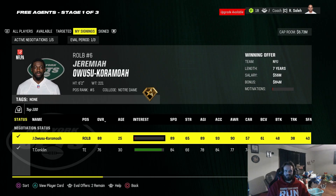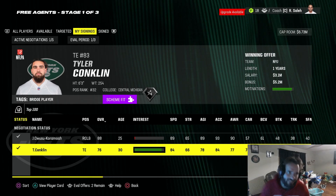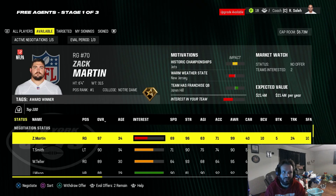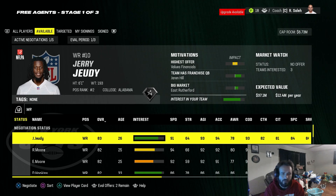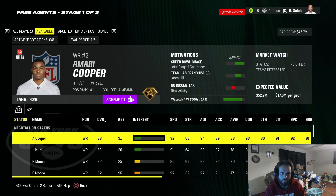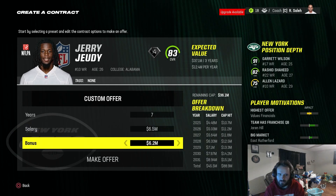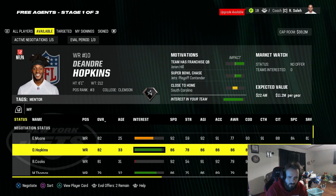Jeremiah Owusu-Koromoa — I spoke it into existence. We pick him up on a great deal. For tight end, there wasn't anybody — Tyler Conklin was the highest rated guy, so that's who we brought in. I had an offer out for Amari Cooper, but I'll withdraw that and go after Jerry Jeudy instead. Jeudy's younger and a lot cheaper — Cooper was on like 10 mil. We do get Jeudy.